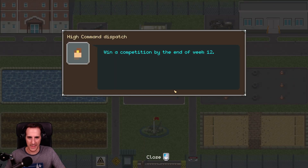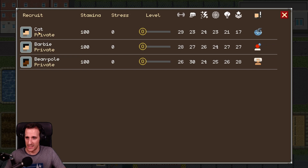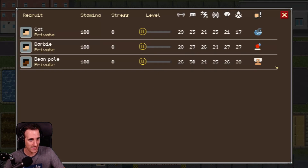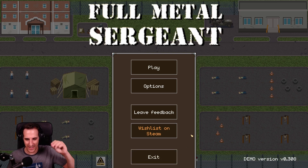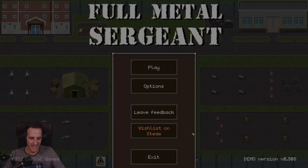High command dispatch: win a competition by week 12. And we would get Cat, Barbie, and Beanpole — the nicknames are amazing. Fear of water — okay, so you're not going to become a big diver. Running — I can choose the cadence now because of the upgrade. Full Metal Sergeant by Carlo C Games. The chants are on point and drill sergeant voices and lines are unbelievable as well. It's very nice.